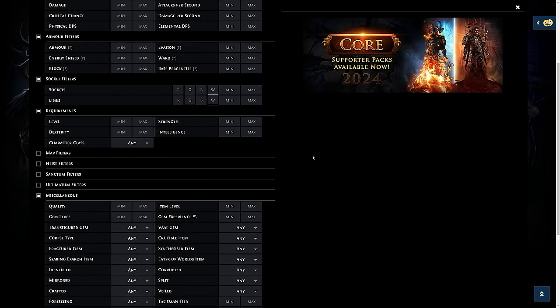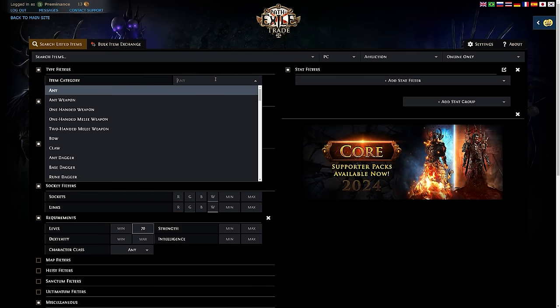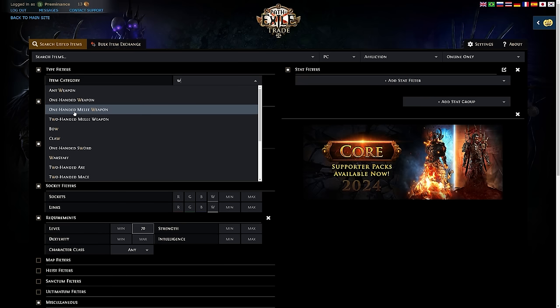Instead of going through every option, let me give you two specific examples of trading — first a weapon, then an armor upgrade. Under the requirements tab, change the level maximum to whatever level your character currently is. If you're entering maps you'll be around level 68-70. Under item category, change it to the weapon base type you're using — so if you're using specifically a sword, just type 'sword'; one-handed sword, two-handed sword.